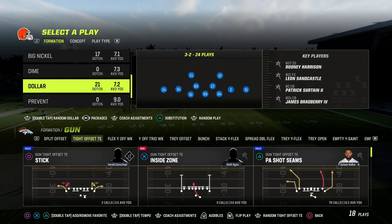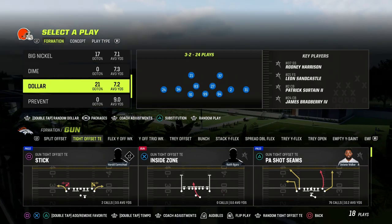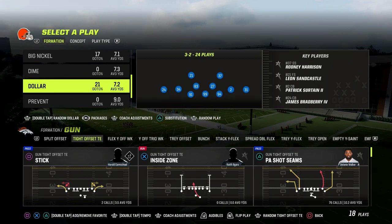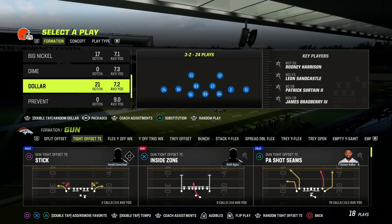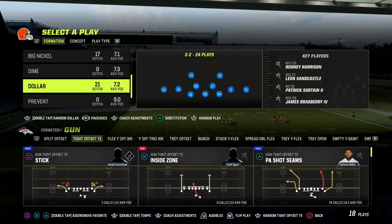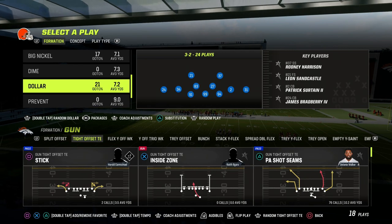In this video, I'm going to be sharing with you what I believe to be the best tight defense in Madden 23. This defense does a really good job at playing a bend-but-don't-break style against tight, as well as giving you some opportunities for some quick pressure, and kind of forces your opponent to be perfect on the offensive side of the ball. They have to consistently make the right read, and this is a great foundational defense that you can then adjust from to get more stops against tight.